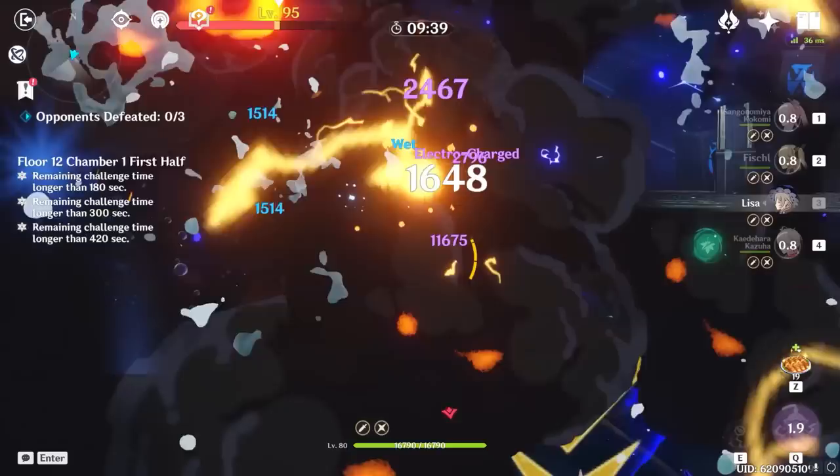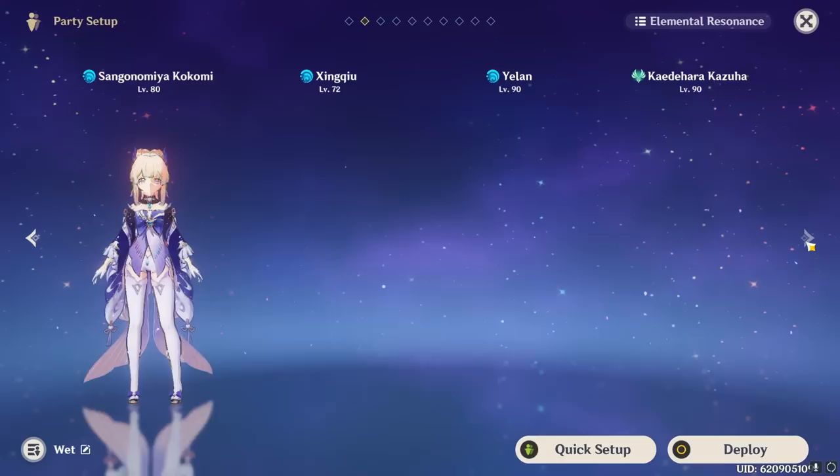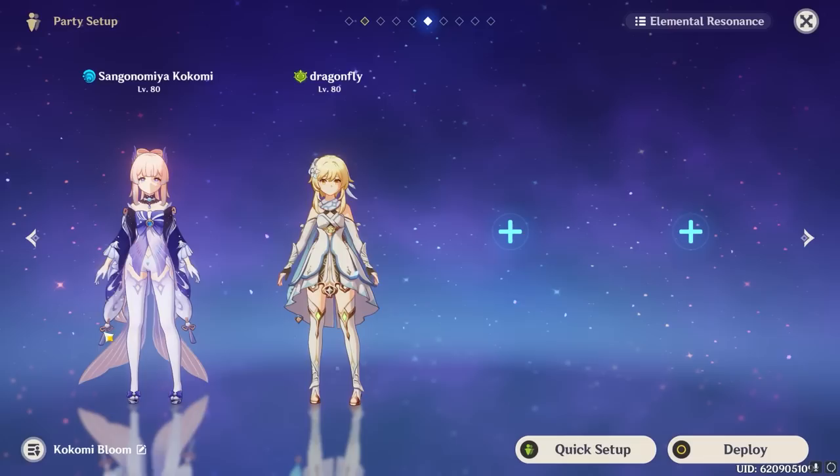Other powerful teams include the Sukokomon team, which involves Kokomi, Sucrose, Fischl, and Xiangling. It has extremely high AoE damage ceilings, although it's really annoying to work with and execute properly, making it somewhat of a high skill floor team — but nonetheless a very powerful option, and I'll leave a link to Tintin's in-depth explanation below. Additionally, Kokomi works very well as a driver for Mono Hydro teams, which have recently enjoyed further buffs thanks to the improvements to Hydro Resonance. Although Mono Element teams suffer from clear drawbacks, given the right setups and team building it's still quite powerful, and Kokomi drives the team very well.